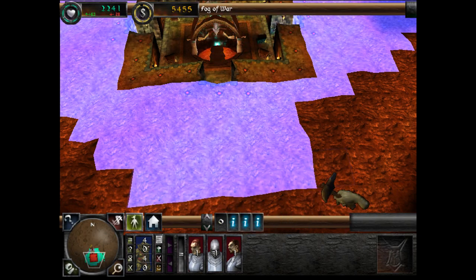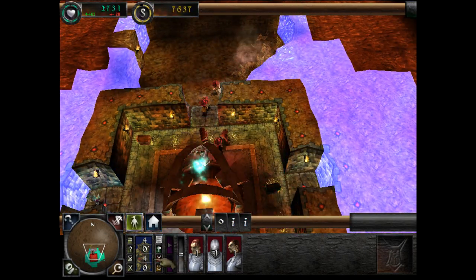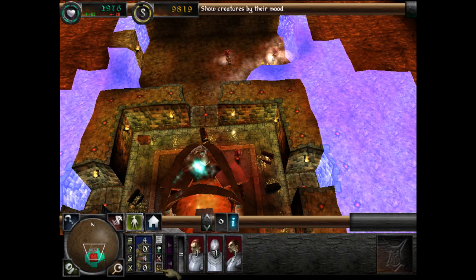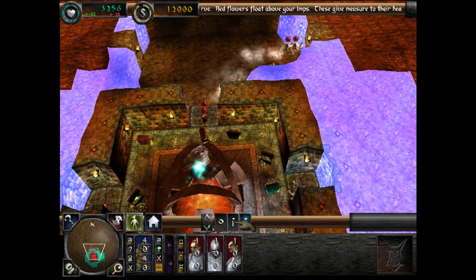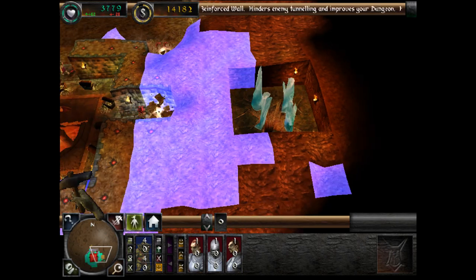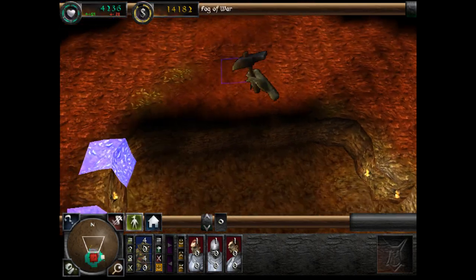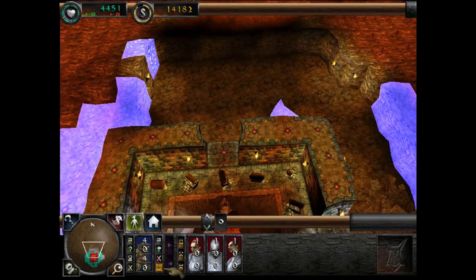Well done. Your faithful servant imps will carry back your gold to Dungeon Heart. Once here, it can be spent. The golden scale atop the screen keeps track of your reserves. But more gold is required — twelve thousand units should be mined.